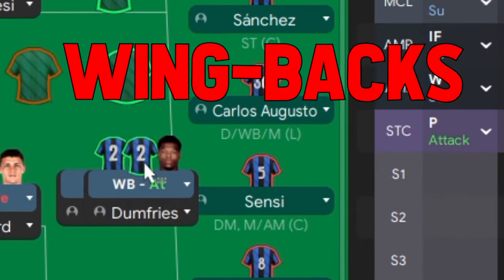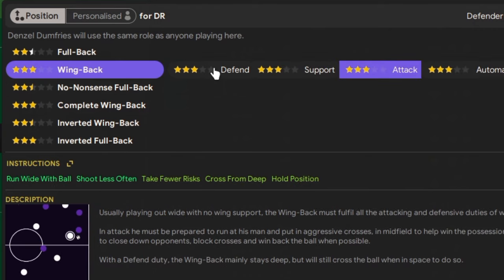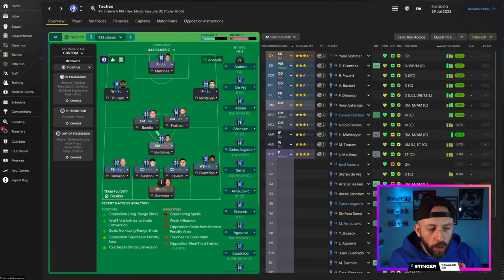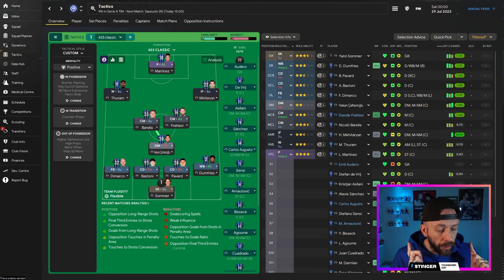One of the most popular roles in the game is the wingback, but what is the difference between the different roles you can select — defend, support, and attack? FM24 is out and we're all wanting to build our own tactics. You'll see a load of people using wingbacks, but are we using them correctly and do we know what they're doing? Today we're going to look at the role and the different duties you can use.